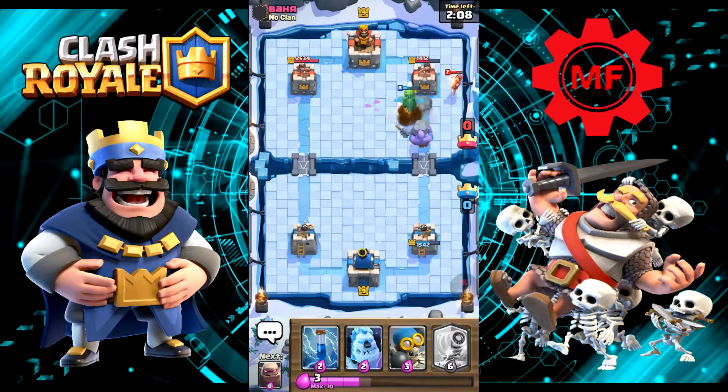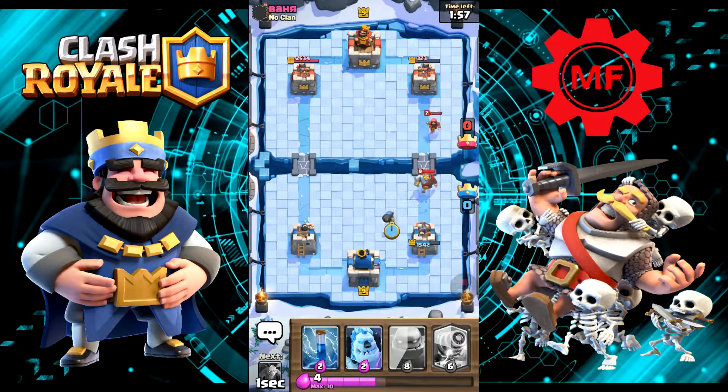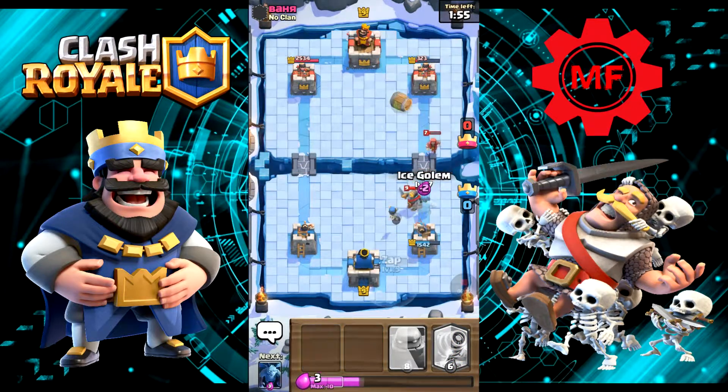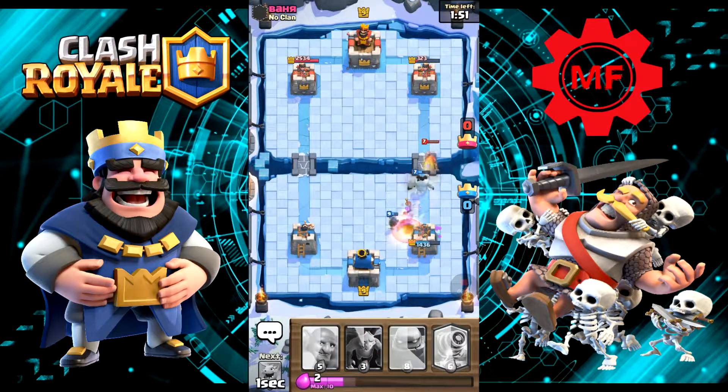Baby Dragon is doing some work, and so is the Bowler. Got a lot of damage going down. Let's put the Bomber down with the Ice Golem. Let's get our Zap ready — and Zap. The Ice Golem took out the Wizard, that's great.